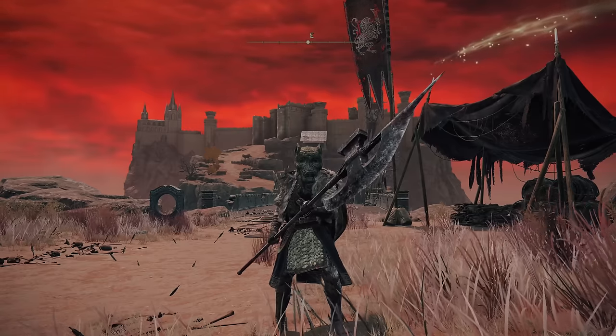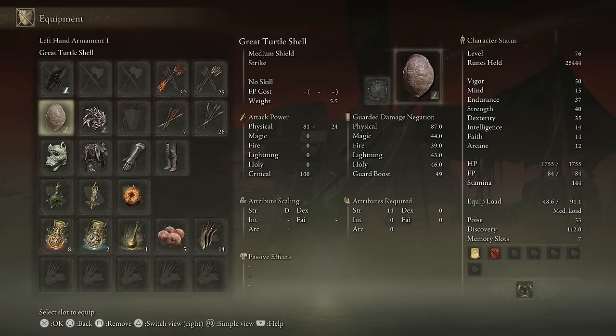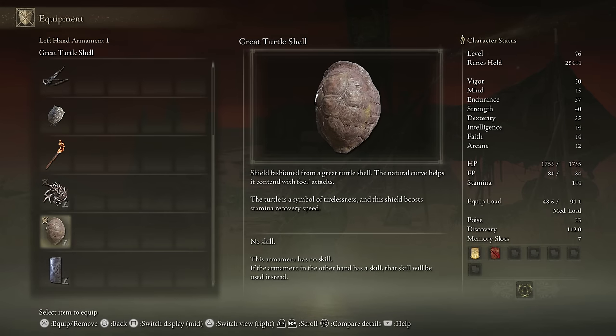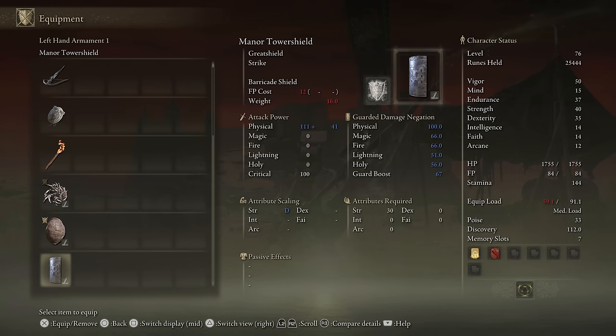A couple other things worth noticing in terms of what the patch impacted. The Great Turtle Shell is not 100 Physical Negation anymore. It's still great to have on our back because of the stamina recovery speed, but we're also going to pull out a Tower Shield. It doesn't matter if it's Manor or the Golden Beast one — just having a Great Shield with high Guard Boost and 100 Physical Negation. We can put Barricade on it, and that's going to help in certain instances.